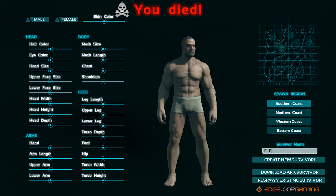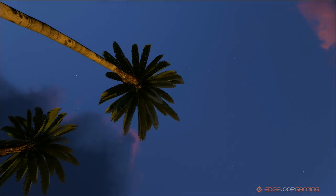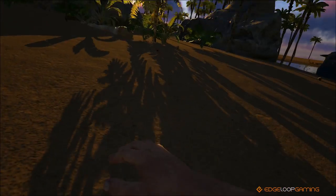Let's start off by creating a character and spawning into the island. When you first wake up on the island you'll take a look at your mysterious implant and then be left to your own devices.